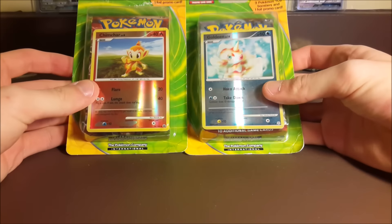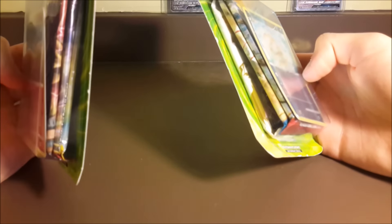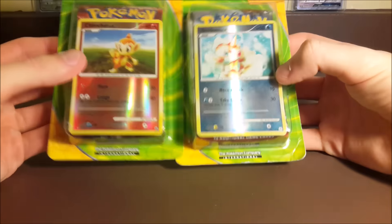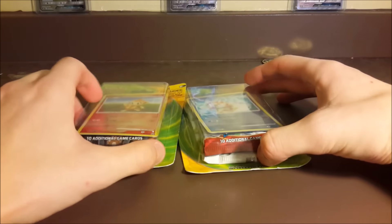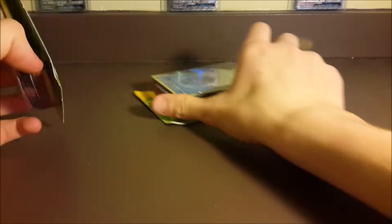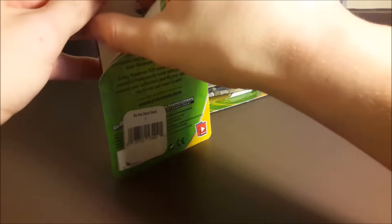How's it going everyone, Steel Scissor here bringing you guys two of these three-pack blisters. We've opened some of them on the channel before — I found some with Black and White series packs in them. One has a Flash Fire and the other has a Legendary Treasures, that's why I picked them up. There are three packs in each and of course you get the reverse holos or promos or whatever they put on the front — sometimes they're crazy stuff, sometimes not so crazy.